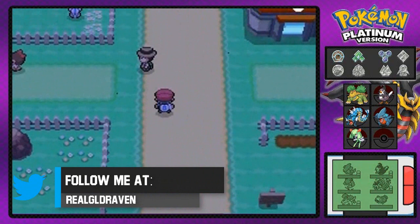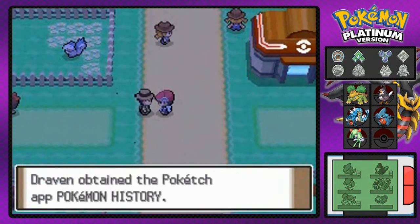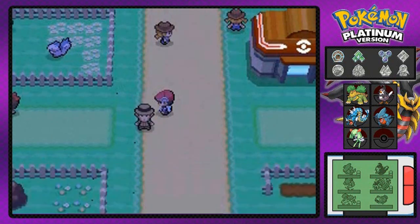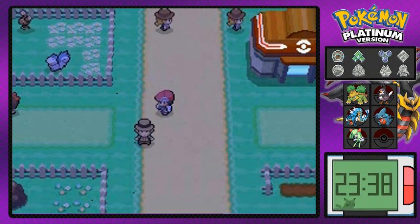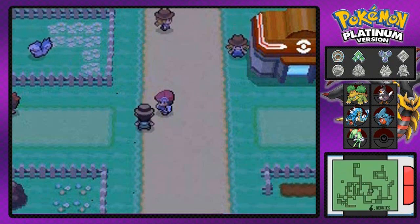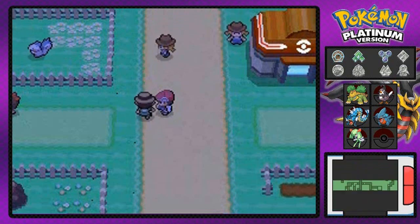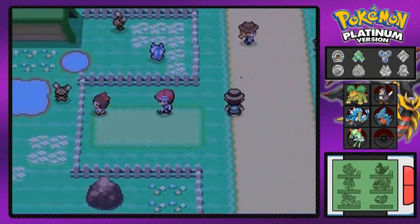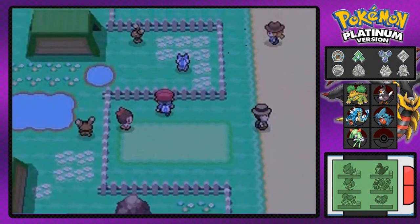Back to exploring — this guy gives us the Pokemon History Poketch app, which enables us to see the history of which Pokemon we've caught. The last Pokemon I got was Kirlia because it evolved, so it's listing all the Pokemon I've caught or evolved so far.